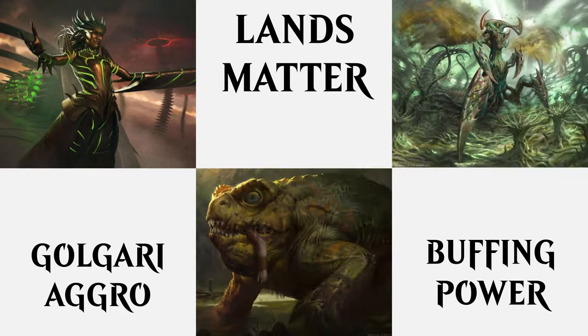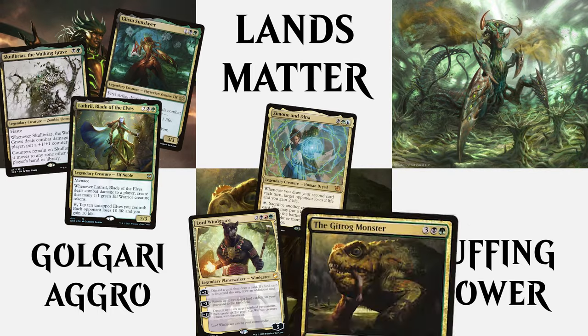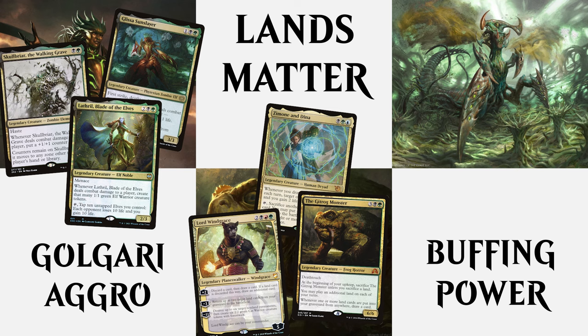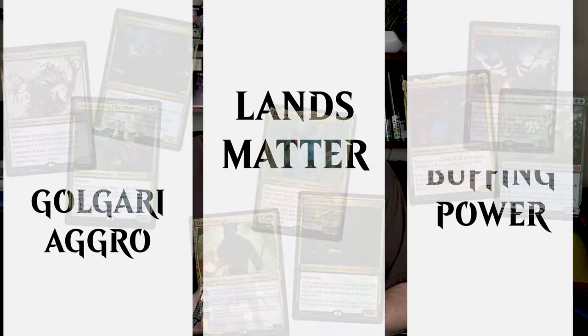The Gitrog monster overlaps a couple of different strategies: Golgari Aggro, Landfall decks, and Power Matters. Green loves increasing the power of things. When you mesh all of those together, you really get something beyond the sum of its parts. The thing we're going to want to focus on is big-powered creatures that can saddle the Gitrog and then sacrifice themselves so you can draw a bunch and dump a bunch of lands.